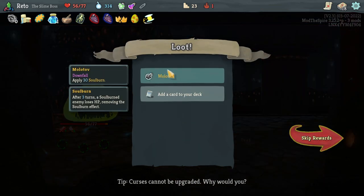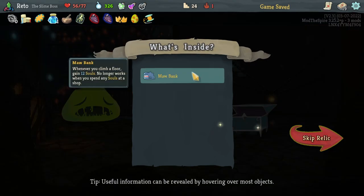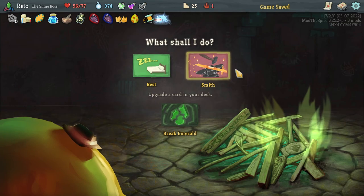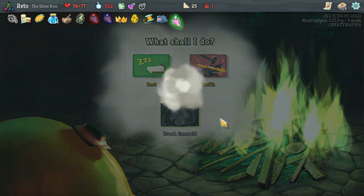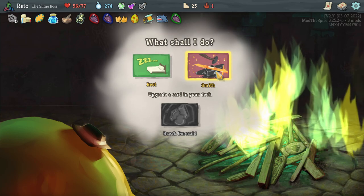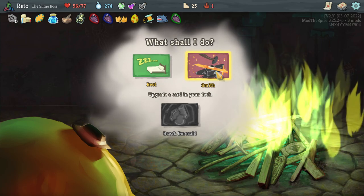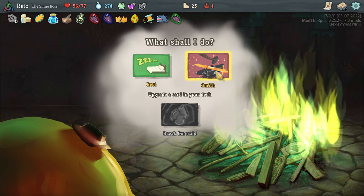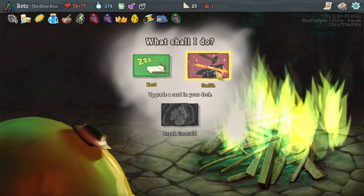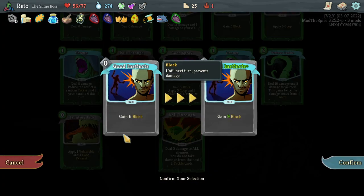Start each combat with four plated armor. Apply 30 soul burn — after three turns, a soul-burned enemy loses HP, removing the soul burn effect. Yes, I will take another Roll Through. This is going so well. Whenever you climb a floor, gain 12 souls — no longer works when you... I wanted to spend money to shop immediately. We will fight Meow. I was also informed by Michael Mayhem that Meow is being looked at, and specifically the mantra buff on the Watcher Floor 3 is gone in a future update. I'm super excited about that.